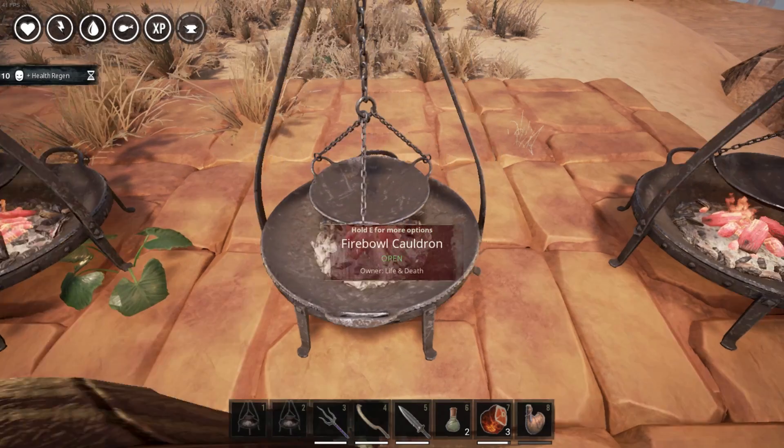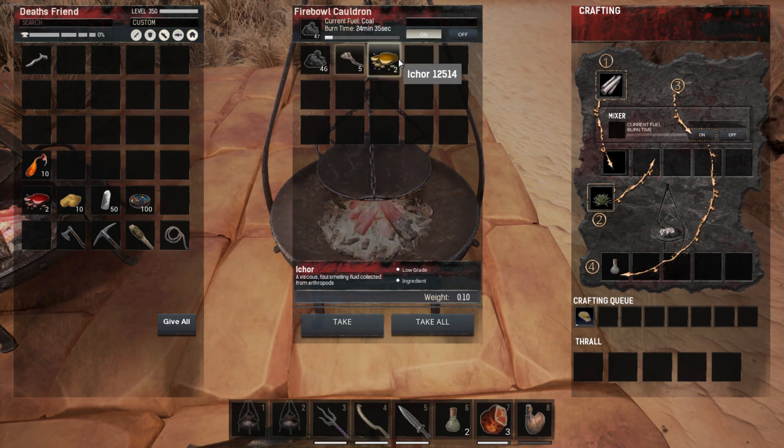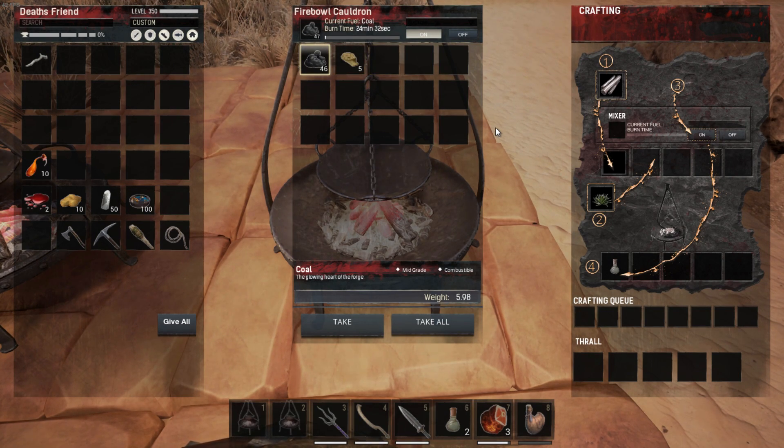Next up we have stone consolidant, which requires five twine and two ichor. You place it in a furnace with brick and it will give you hardened brick. Hardened brick is the first thing you need to go from tier one building materials to tier two. You'll also need hardened brick — along with steel — once you unlock the vault in order to craft it.